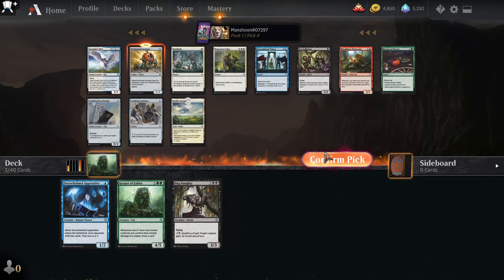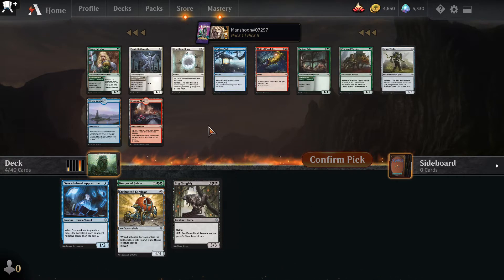The only cards I want to take here are Arcanist Owl, Enchanted Carriage, and Outflank. I think I should just take this carriage.